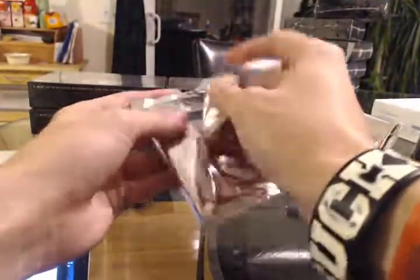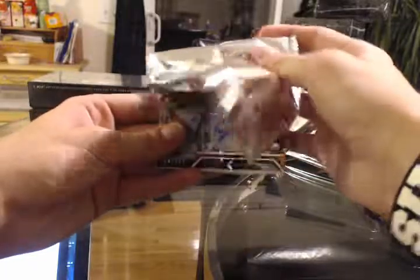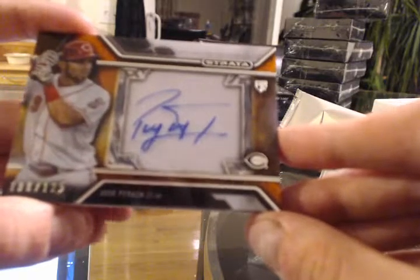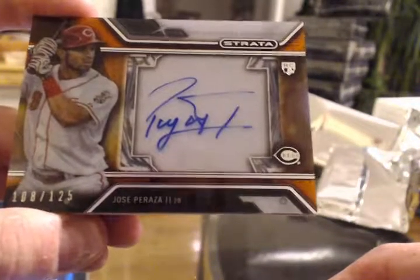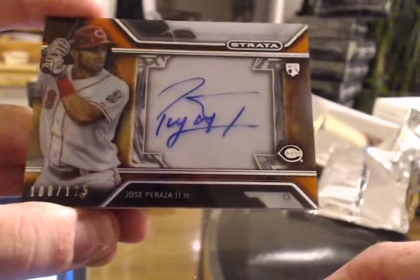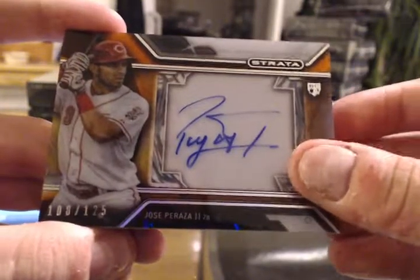So those were both autos. First one — Jose Peraza for the Reds, acetate auto numbered to 125. You've got a good chance, man. Mets have like one of the top three must-hits, I think, out of any team — they got like 20, while a ton of other teams have like five or six. Nice acetate-looking card for the Reds.